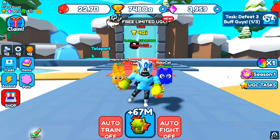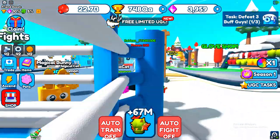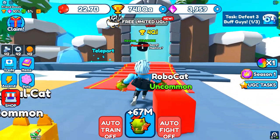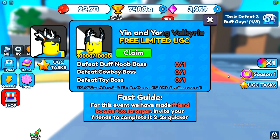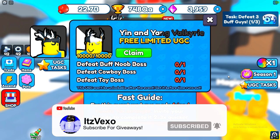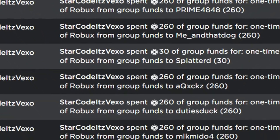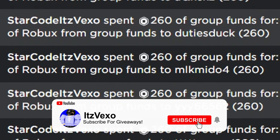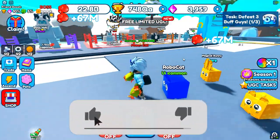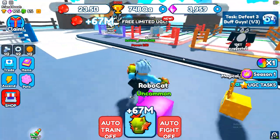Welcome everybody. In today's video we are in Punch Simulator and we are going to be redeeming all of the working codes. There are a lot of codes we can redeem in the new free limited ying and yang valkyrie update. By redeeming these codes you will get yourself a free ying yang valkyrie. To get this you need to defeat the new boss — cowboy boss and toy boss — but if you redeem codes you'll be able to get this item pretty much instantly and become overpowered.